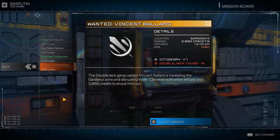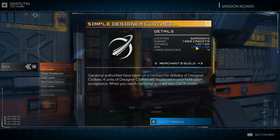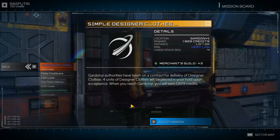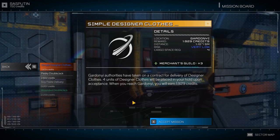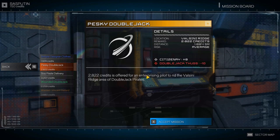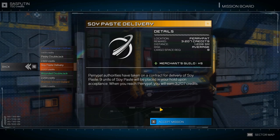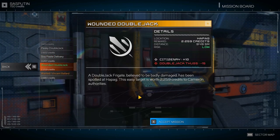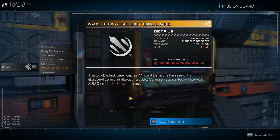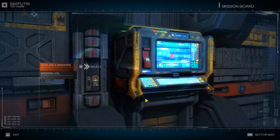Let's check the mission board and check available missions. These are also randomly generated, as you might have guessed by now. Rewards of 1100, 1900, 2800 with average risk, 3200 average risk, and 2200 for a low risk mission — I like that one. Let's accept that one. I think that's enough for now.